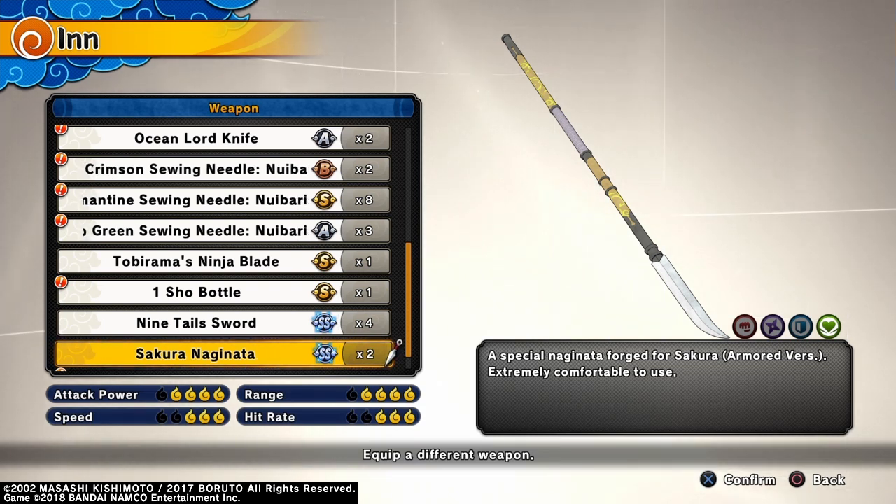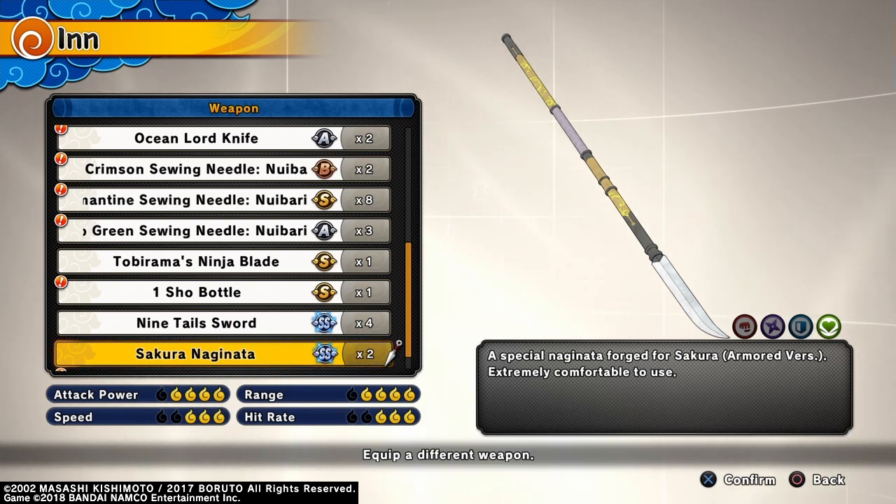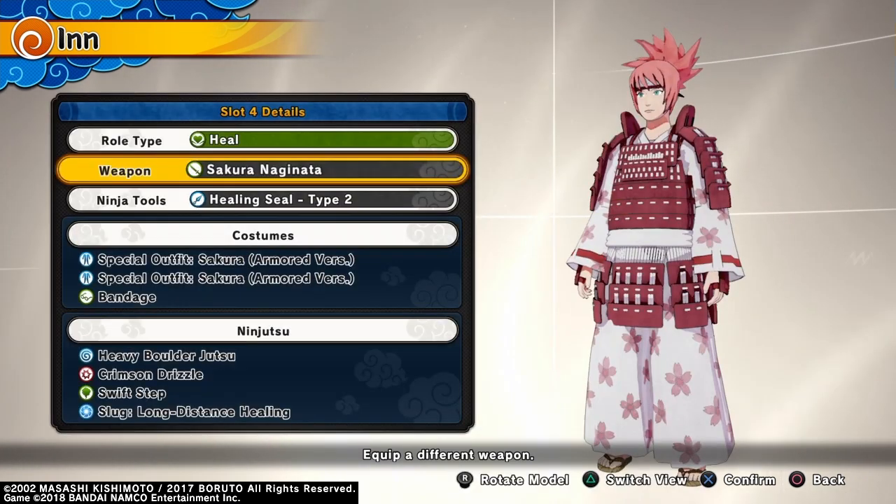I got the brand new sword tool, which is the Sakura Naginata. I don't have to do a separate weapon montage on this since I'm already doing this alongside the costume showcase. The attack power on the Sakura Naginata is four out of five, the speed is three out of five, the range is four out of five, and the hit rate is three out of five.